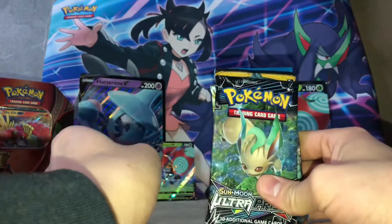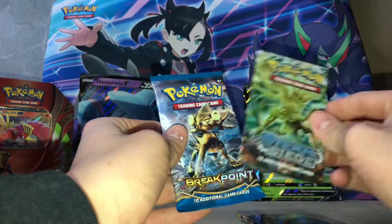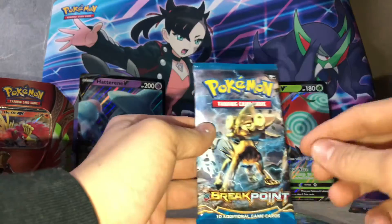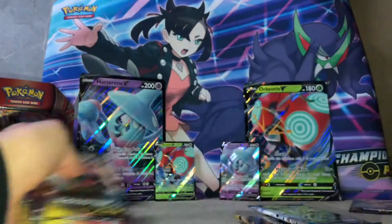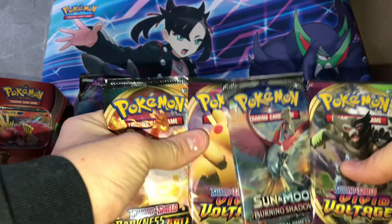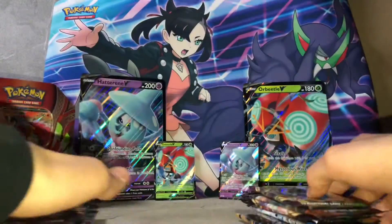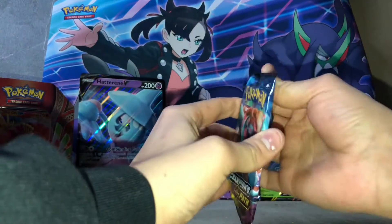We're back, and from the whole ten we got an Ultra Prism, a Sun and Moon base set, a Team Sealed — which I'm going to keep over here sealed — and a Breakpoint. Then we got Champion's Path and also Big Voltage, Darkness Ablaze, and Burning Shadows. So let's get started, and we're gonna start off with the Champion's Path over here.